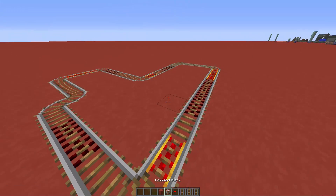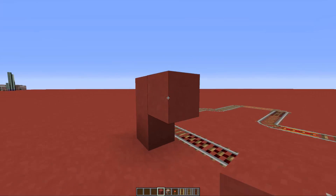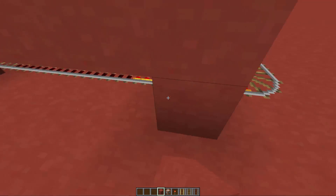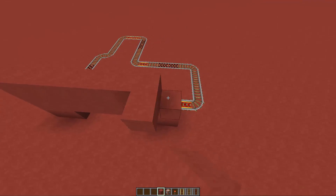Once you have your track done, you can make some cool levels and maybe hide the track behind a wall. You can be really creative with this and personalize it as much as you want.